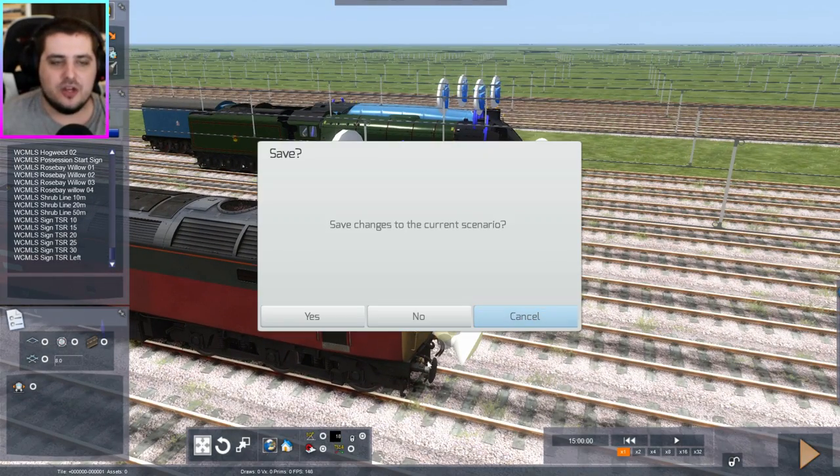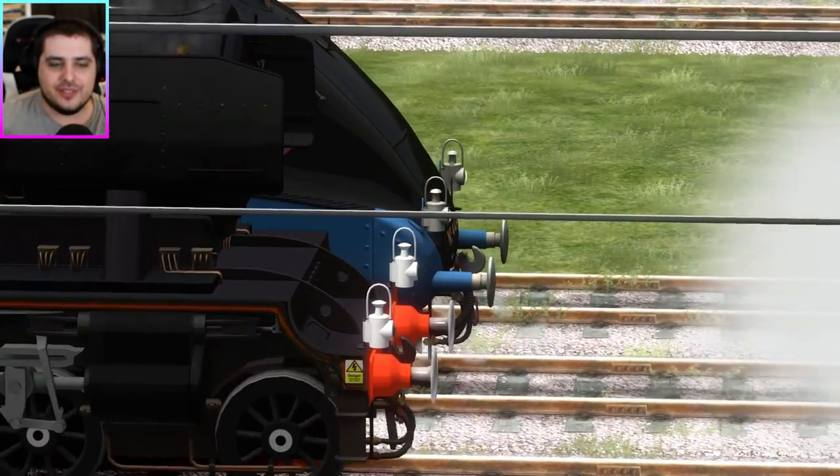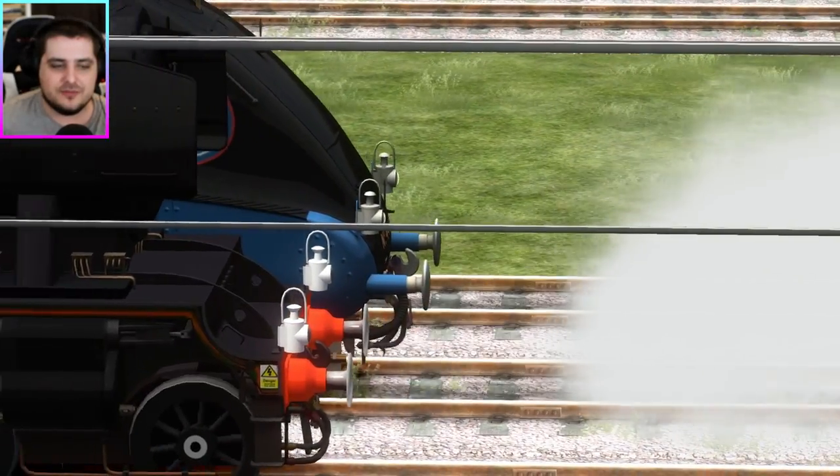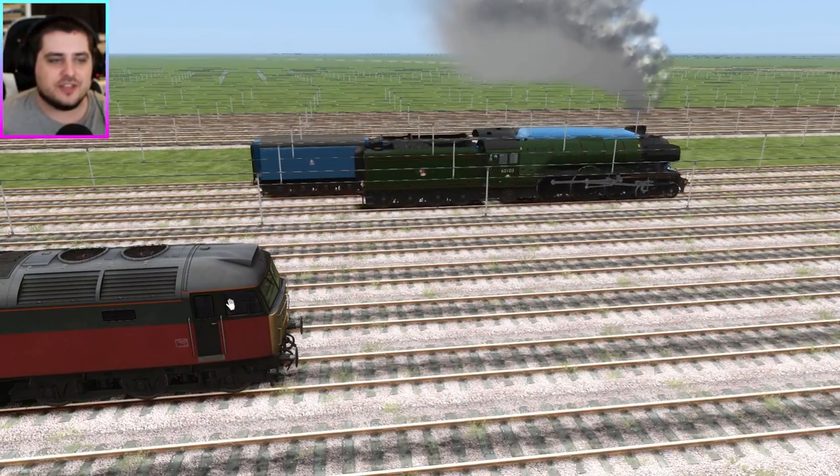Let's click the play button — yes, save all changes — and the race will begin. Go! Who's going to pull away faster? Is it going to be Flying Scotsman or Bitten? At the moment, it's a tie, I think.